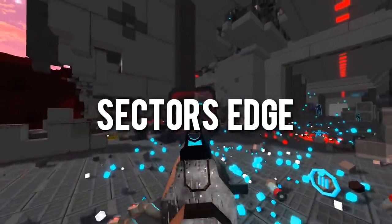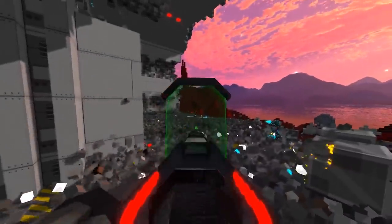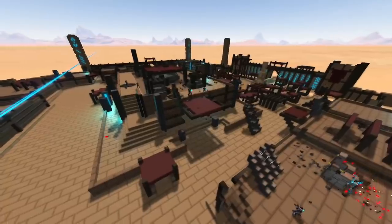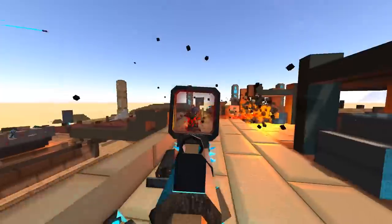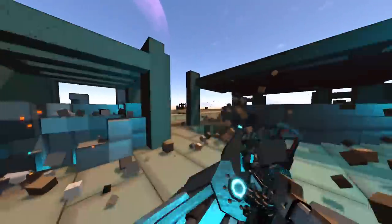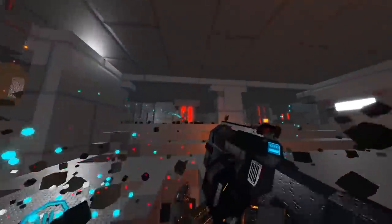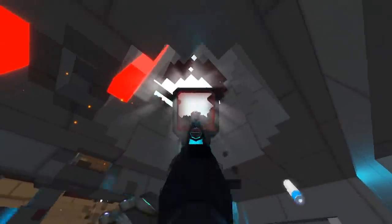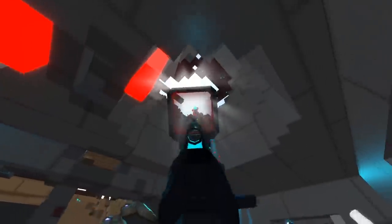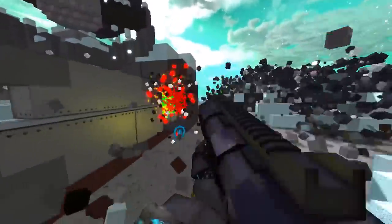Starting out, let's talk about one of the coolest free-to-play first-person shooters you can play right now, and that game is called Sector's Edge. In my opinion, this game is awesome, with its main focus being on its completely destructible environment and chaotic 8v8 battles. While we've seen this destructible environment concept before in games like Ace of Spades and Minecraft, Sector's Edge combines it with extremely smooth and fast gameplay, quick building, and spot-on gun mechanics to really bring the whole package together.